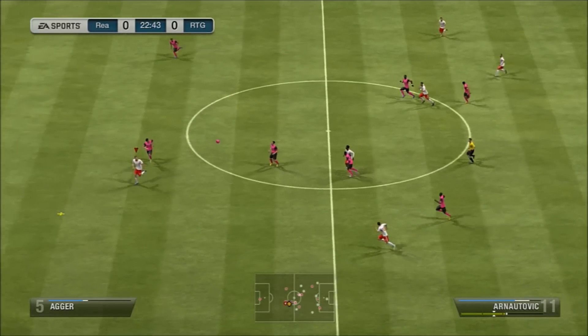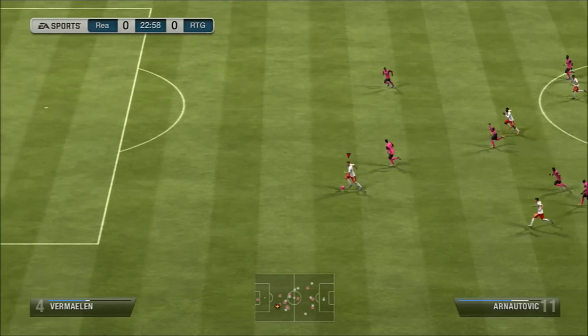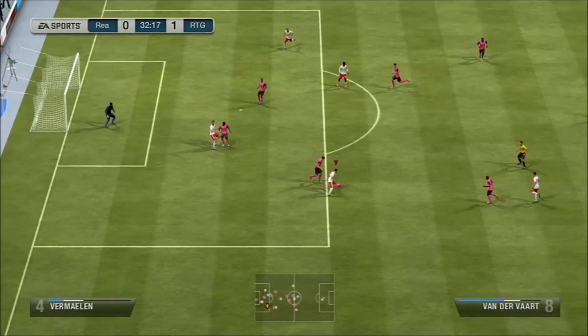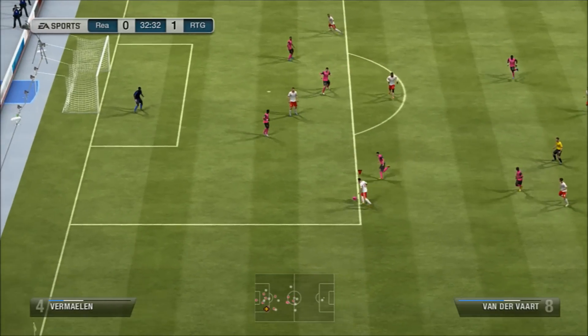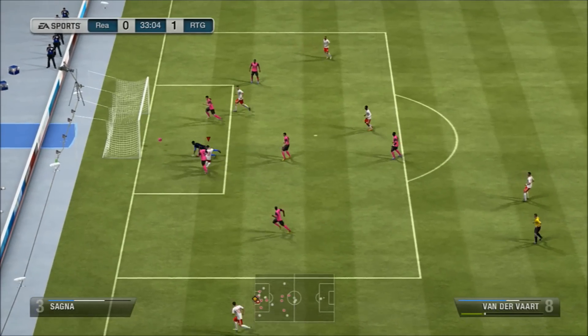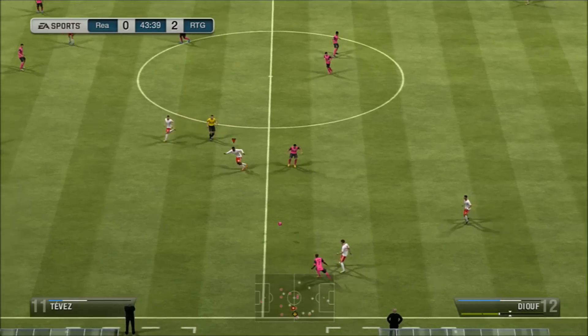4-3-3 formation — he has Tevez, Holt, a lot of players. We go to attack: Arnotovic goes past the defender, 1-on-1 with the keeper, and look what he does — he smashes it. What a goal that was! Another attack with Van Der Poel, getting past the first defender, kind of winning the skill. They block the shot but we get another goal.